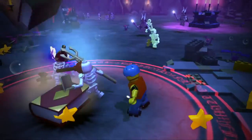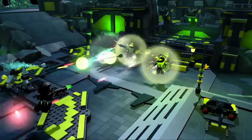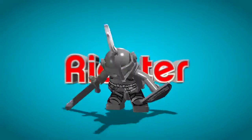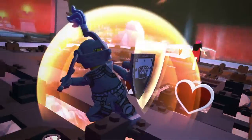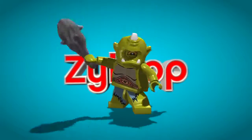Es gibt drei Klassen von Minifiguren: Verteidiger, Angreifer und Baumeister. Verteidiger wie der Ritter eignen sich perfekt zur Schadensabwehr. Angreifer wie der Zyklub können wunderbar Schaden verursachen.